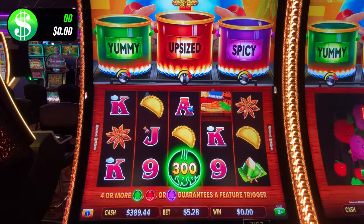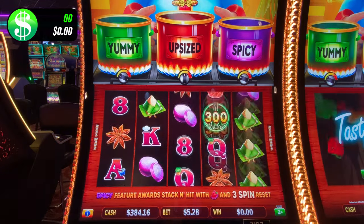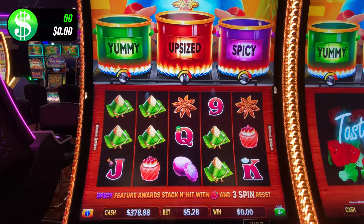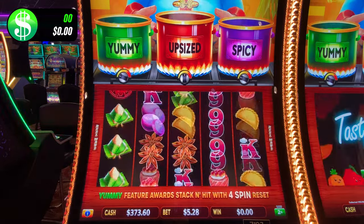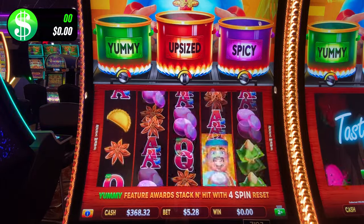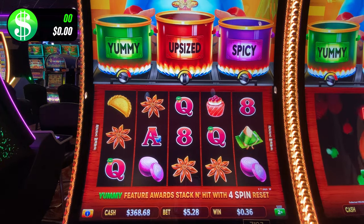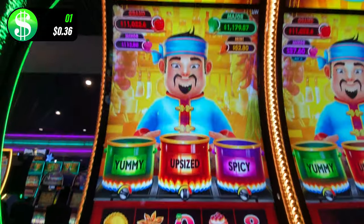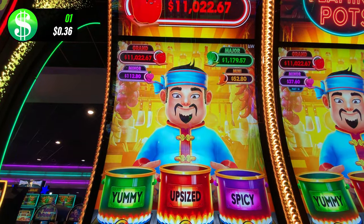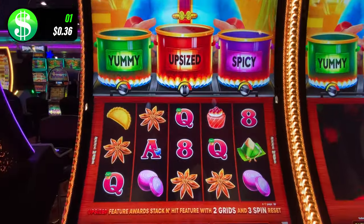You're guaranteed a bonus when you get four or more of those pots. You can play the $5.28 on the penny denom too. It does change with your bets — so not denomination. A mini is 10 times your bet, a minor is even more. Y'all do the math. First win is just $0.36.